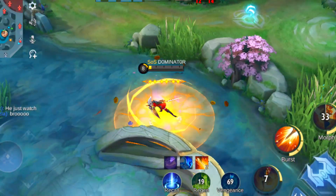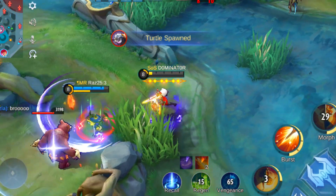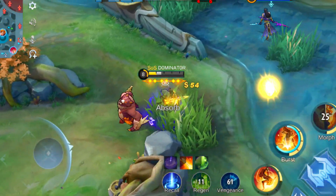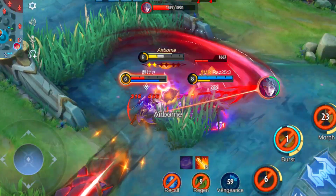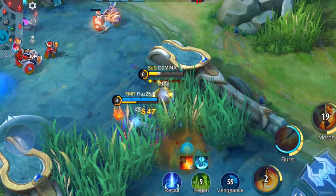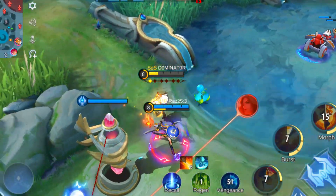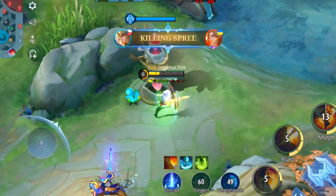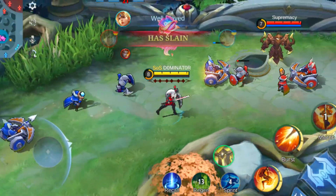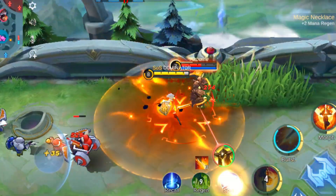Building some physical lifesteal is also really useful to gain lots of HP back when using basic attacks. Freya is really strong against heroes with lower DPS and against heroes who are weak from close combat. Her high damage output and defensive abilities make her a real threat in a 1v1 battle. Her passive ability also allows her to deal lots of damage to turrets, making her a great hero for pushing objectives.